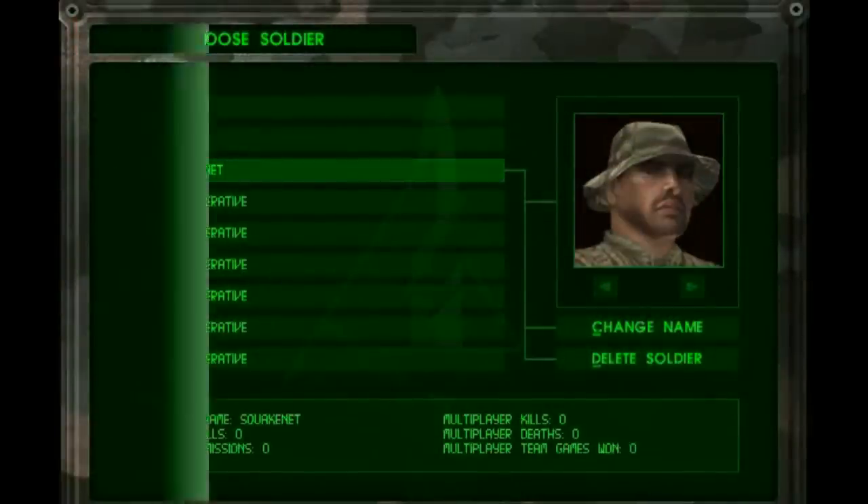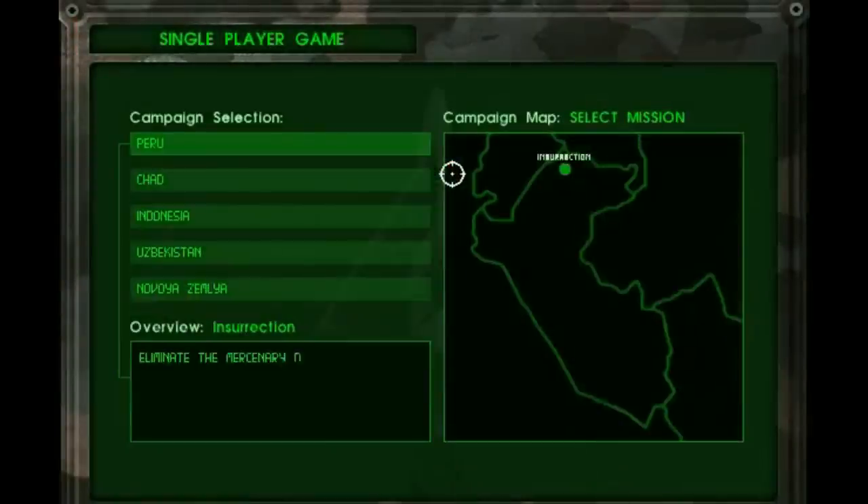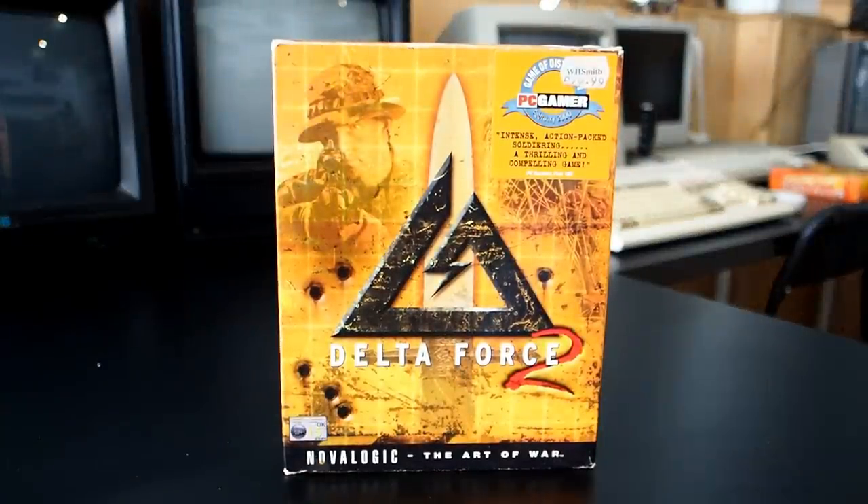The game also included the ability to customise your in-game avatar and choose from a male or female operator. Gameplay-wise, your objective was typically to eliminate hostile presences in various regions or take down a high profile target. Much like later games including Left 4 Dead, all campaigns are available from the start. Which takes us into Delta Force 2, by which point it's clear that NovaLogic have coined the tagline 'The Art of War', which really does sum up what they're trying to achieve.